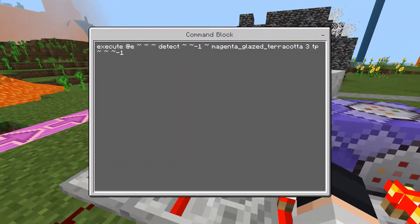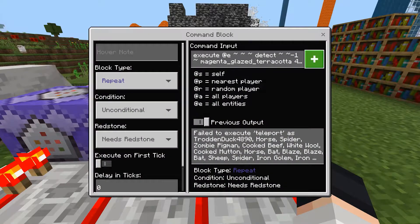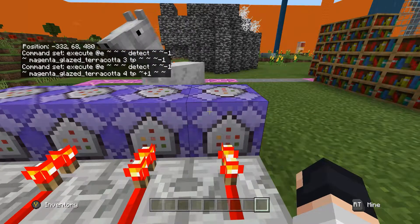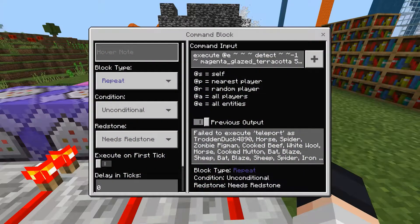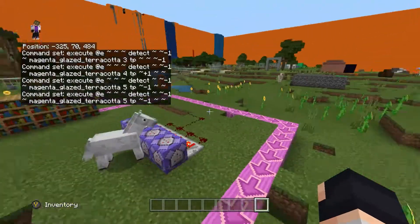Then the second one is this one — go ahead and write that one down. You can always pause the video. Write this one down. And the final command — go ahead and write this one down. Make sure all the command blocks are set to repeat, unconditional, needs redstone — if you want to be able to turn it off and on. If you want to make it always active, you can make all of them always active. It's just your personal choice.